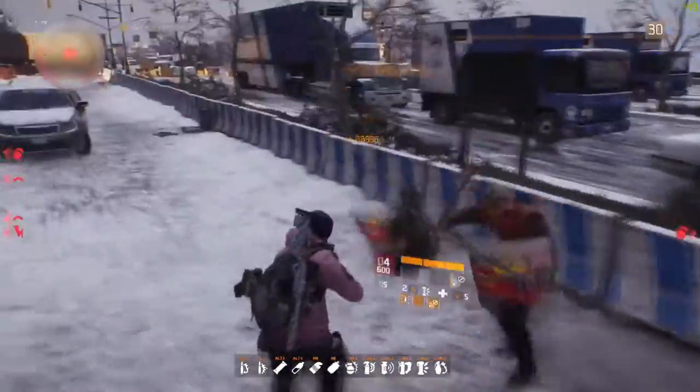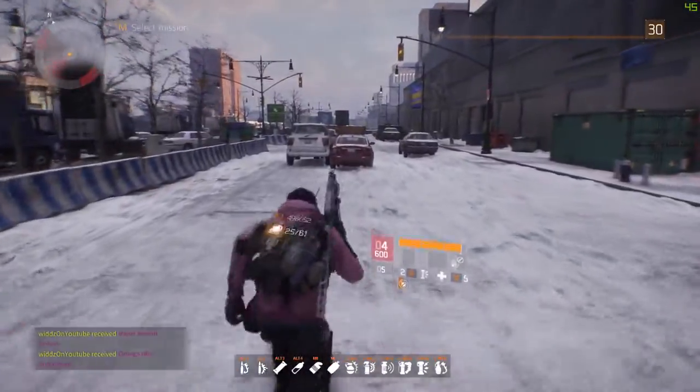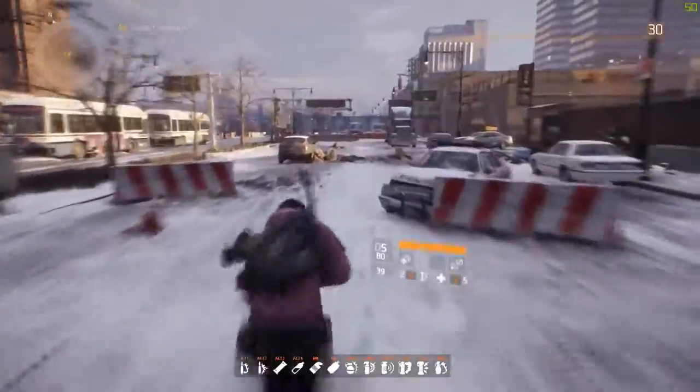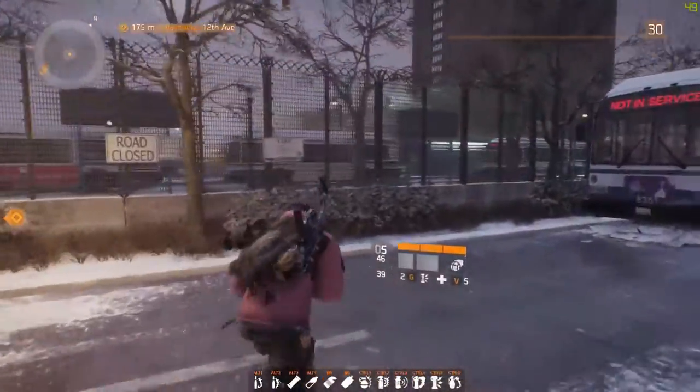This was the first time I found this spot. You get Phoenix Credits and two purples. Run all the way up the road and when you see the green lamp post before the two buses, go there and then head back because they respawn.